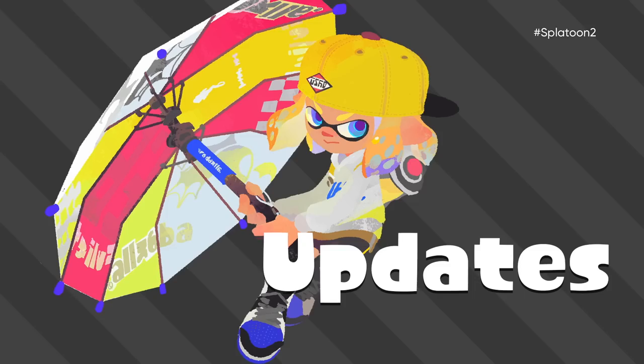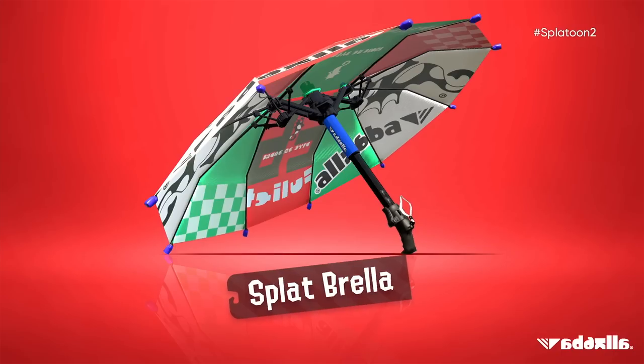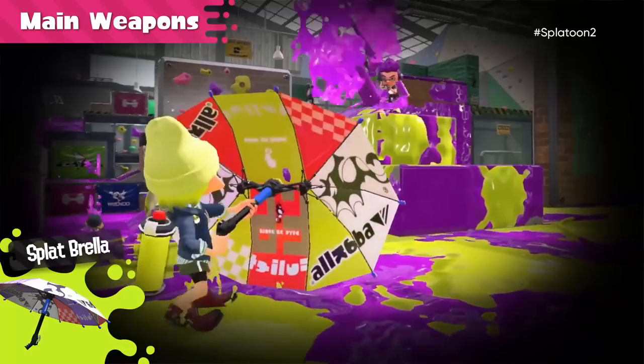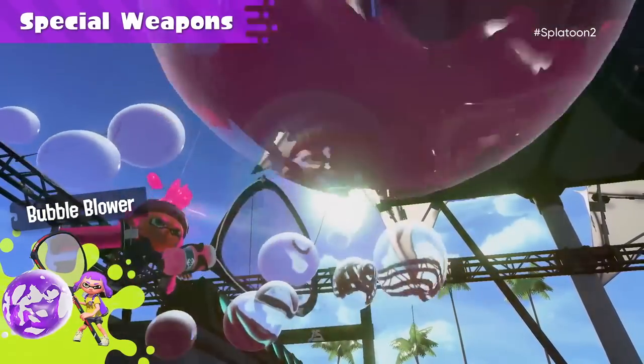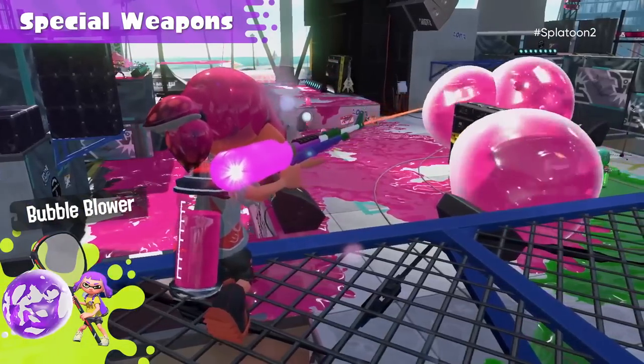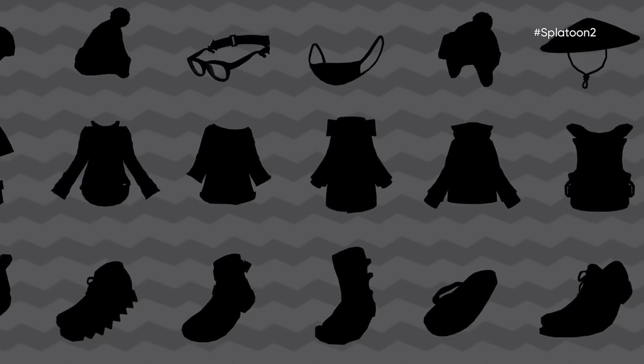Now we get onto the content updates. We've been told updates will happen for a year after release, which sounds fantastic. One of the things we're going to get is an umbrella weapon called the Splatbrella, which acts like a shield as well as a weapon — frankly bonkers and I love it. We've also got a bubble blower special weapon, which just looks wonderful. They've managed to come up with some really weird and original ideas.